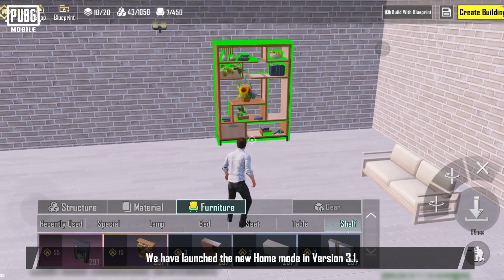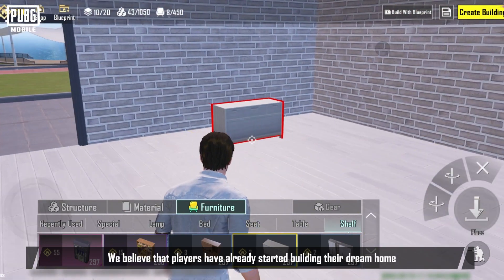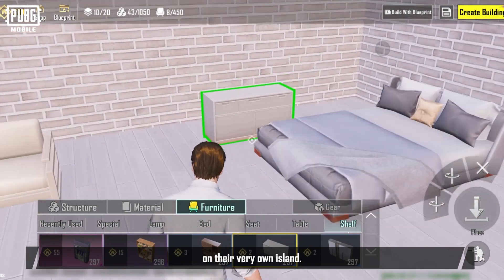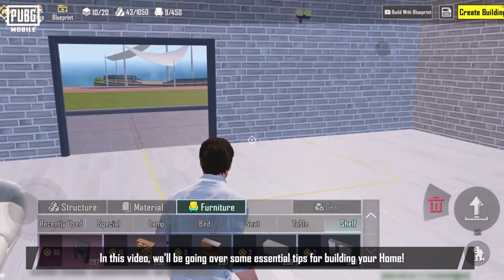We have launched the new home mode in version 3.1. We believe that players have already started building their dream home on their very own island. In this video, we'll be going over some essential tips for building your home.